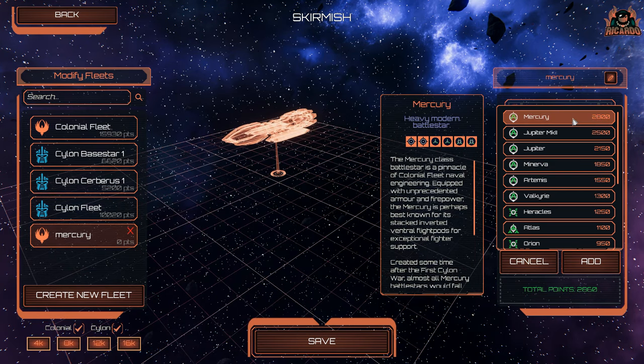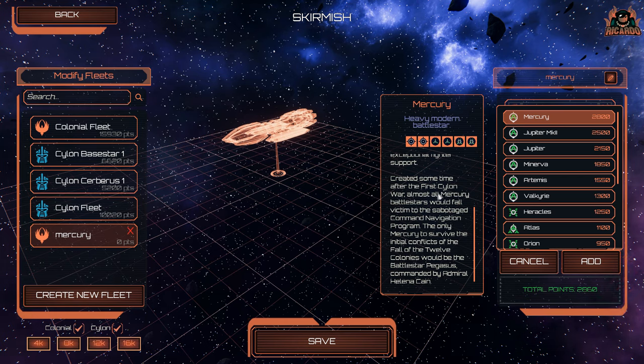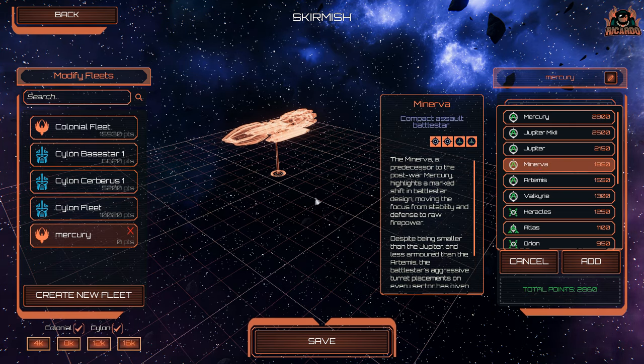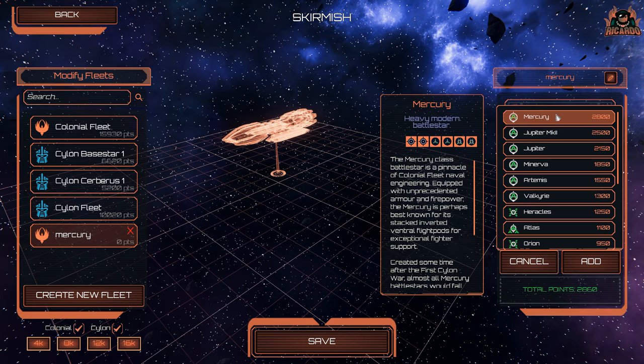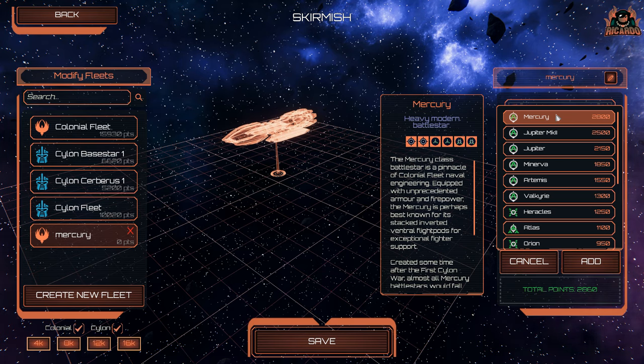If you look at the Mercury again, you'd have thought it would have succumbed to the Cylon navigation virus. Two missile slots, two fighter slots, two support craft — the Maneuver misses the two support craft and that could be key. Looking at the Jupiter Mark Two, the only real difference from the loadout point of view is it's missing a missile slot. I kind of would have thought the Mercury would have had a third missile slot, or the ability to construct its own Vipers over time — but that's just me being pedantic.